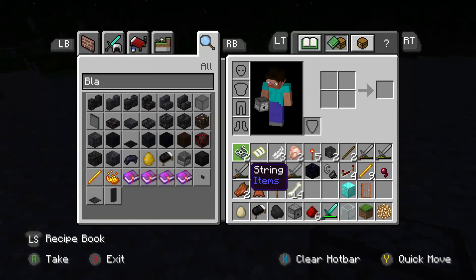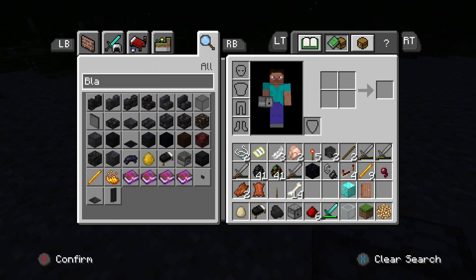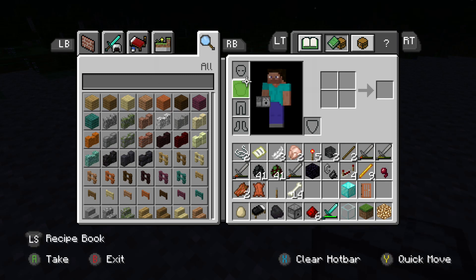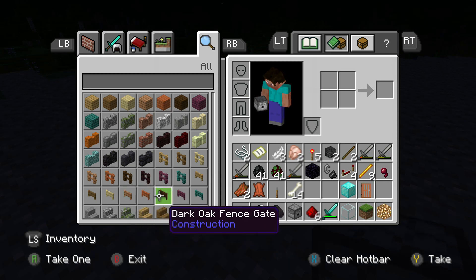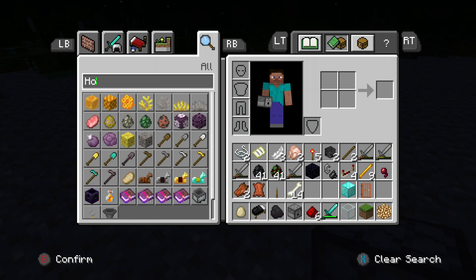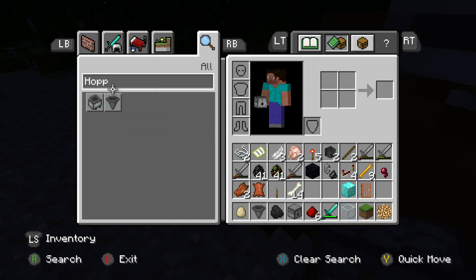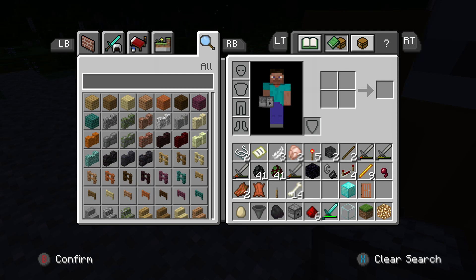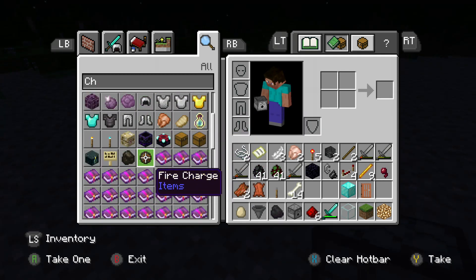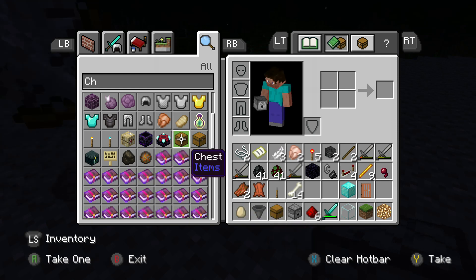Okay so first thing you need: the droppers - I mean the dispensers. You also need chests. I forgot - I got stone swords from the wither skeletons because I killed them a lot in my farm. So we need a chest and a hopper.